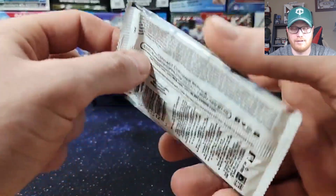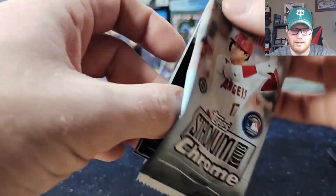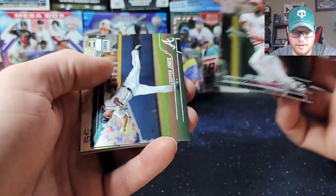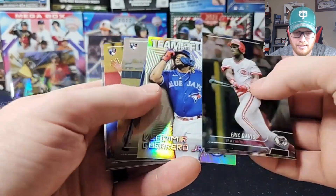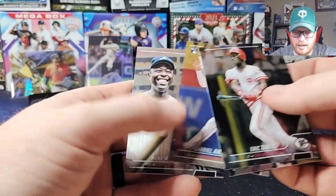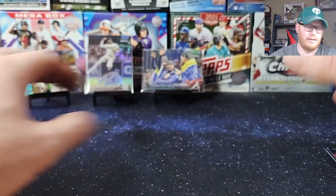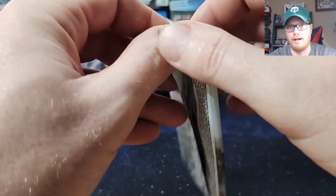Two packs left. I feel like this is going to be the auto right here. Nope, doesn't look like it. Eric Davis, Chipper, another Vladdy, Suzuki, Gabriel Arias, Hank Aaron. So we need a Julio, a Witt, and a banger auto out of this last pack — what do you say? I think we can do it.